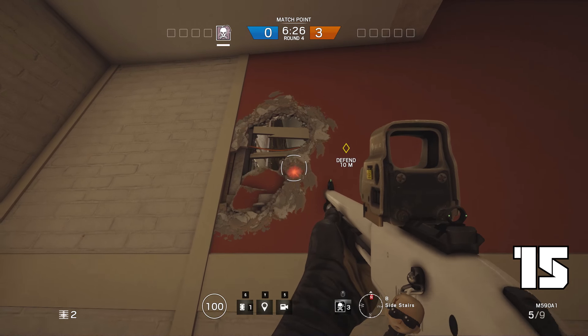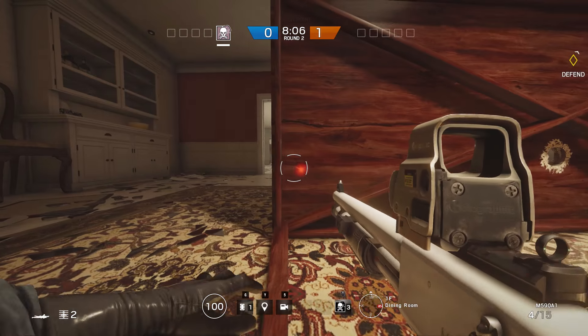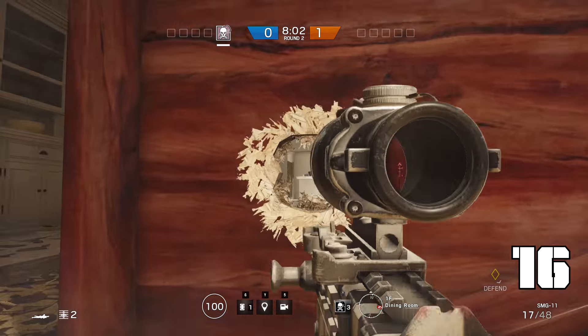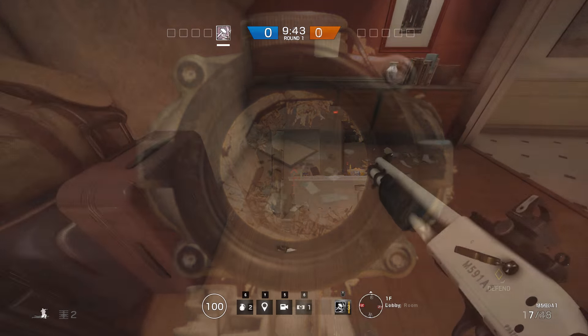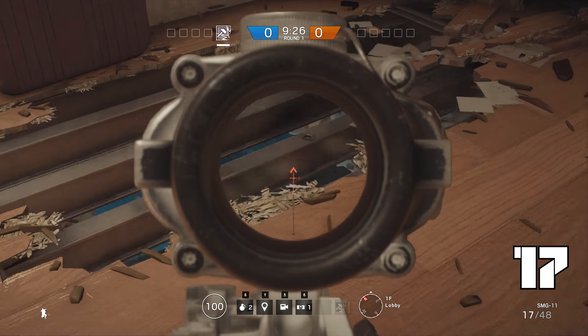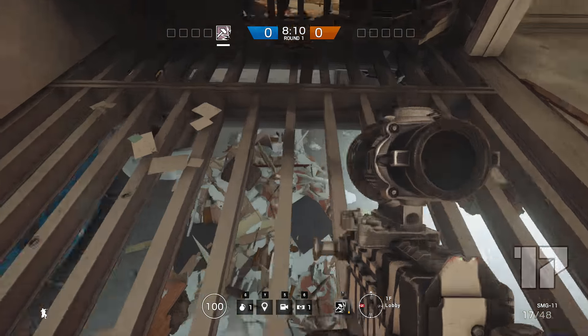Just walk down and make a murder hole right here. As soon as the attackers enter, they will not expect to be shot from that side. Cover the side entrance by crawling behind this table. Just smack a single hole into it and keep your eyes on the door. Did you know you can see the entire north side of the garage if you shoot open the floor next to the lobby stairs? Depending on how much you open, you've got a lot of room to work with.